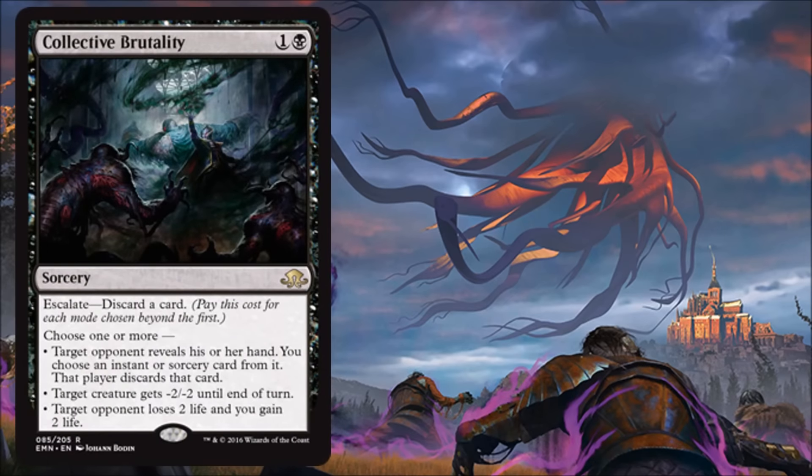Next we have Collective Brutality: one black and a generic sorcery with Escalate — discard a card. Choose one or more: target opponent reveals their hand and you choose an instant or sorcery card to discard; target creature gets minus 2, minus 2 until end of turn; or target opponent loses 2 life and you gain 2 life. The mode that's most exciting for Standard is actually the minus 2, minus 2 mode — there are a lot of small aggressive creatures right now and this could slow that strategy down. It's sorcery speed, which is a bit of a limitation, but it's still playable, maybe out of the sideboard.